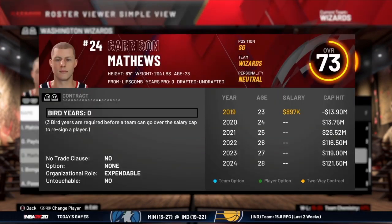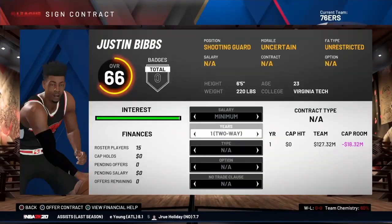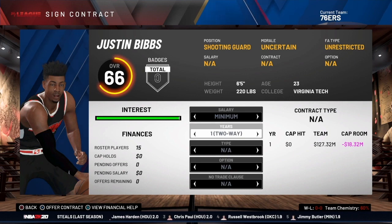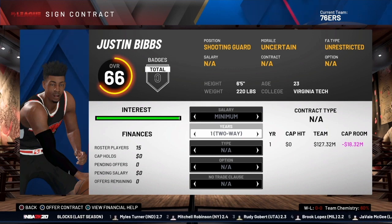Another reason: you simply have the two spots available and they don't count against the cap, so find players with good potential and get them into your system without any financial impact on your team. That's the basics of how two-way contracts work in MyLeague. Let me know in the comments how you use them or if I left anything out. Check out the MyLeague expansion series linked at the end. I'm Coach 2K — see you on the court in the next video!